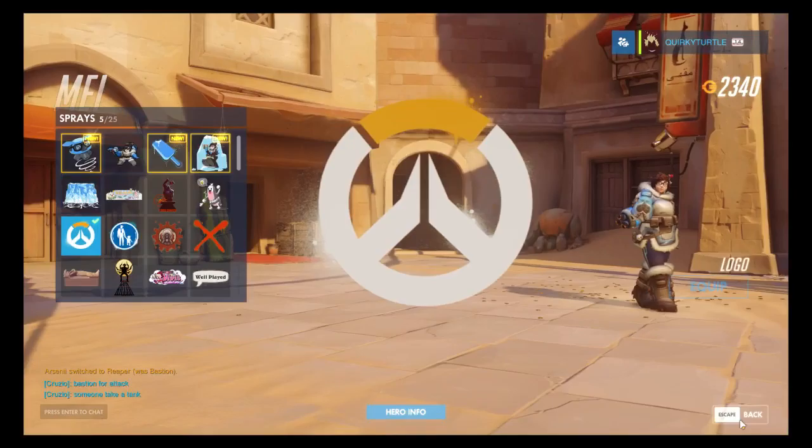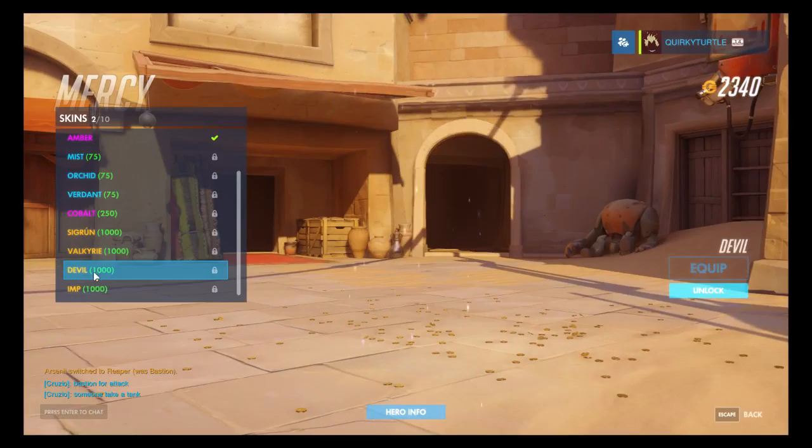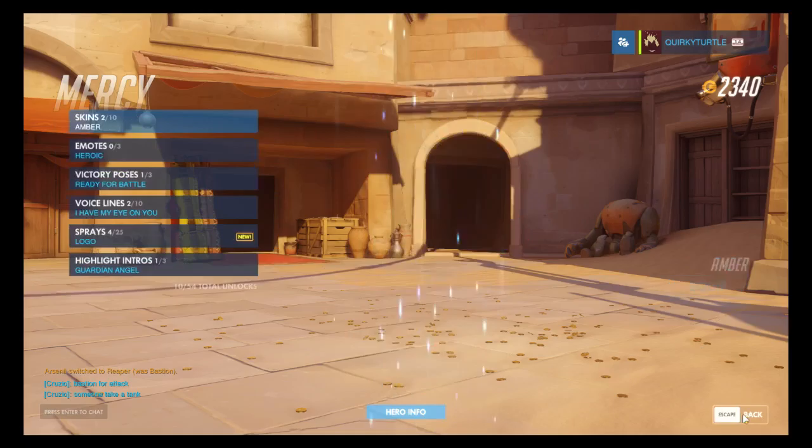We got some Mei - just a load of sprays. Mercy: we got a skin - Celestial and Amma. Let's see what we could have got. Probably Devil's the coolest.